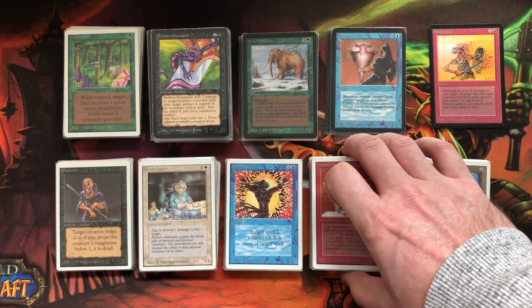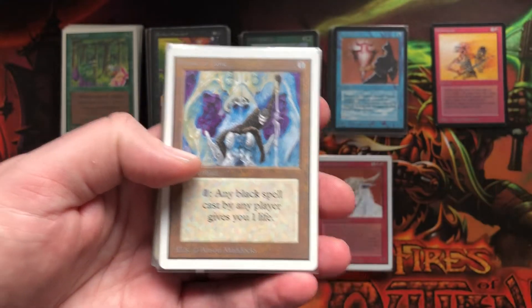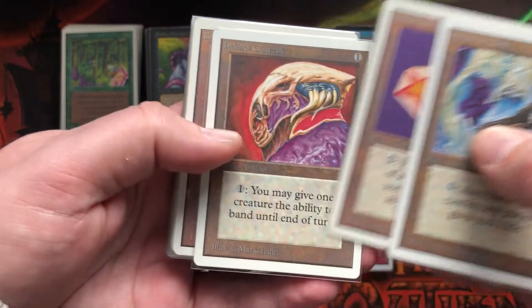The red ones didn't contain a lot of rares. Apparently the red rares are very expensive — Shivan Dragon, Mana Flare, these kinds of things. So where the other piles had rares, the red cards don't have rares.